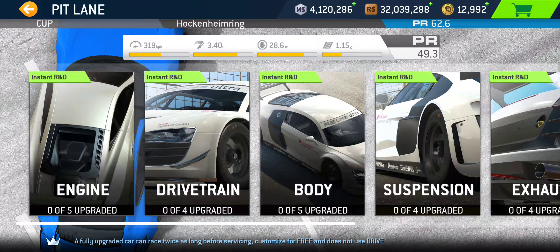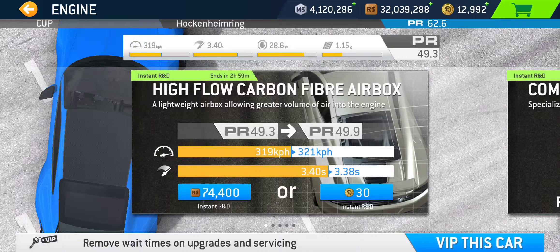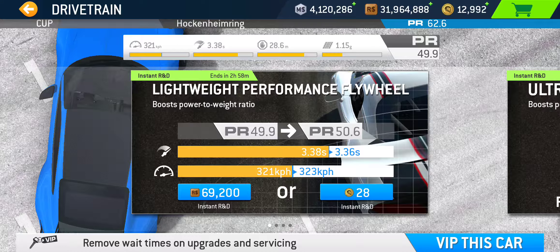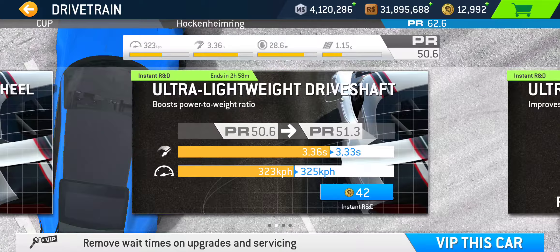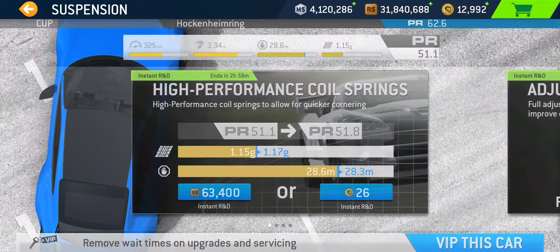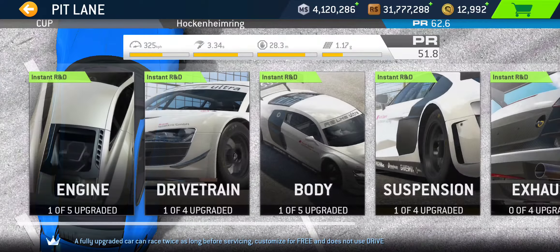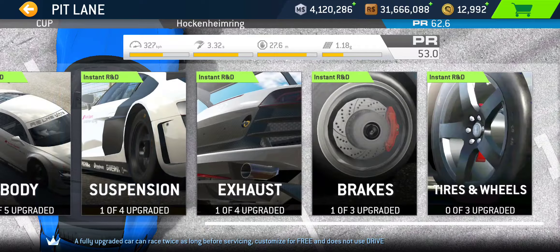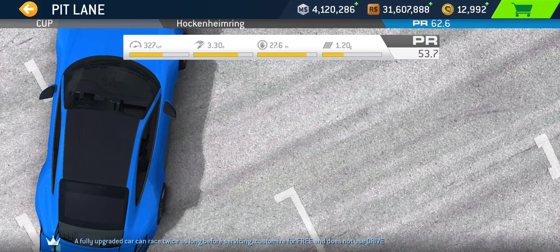Let's use the gold to get that done right away so we can dig into the details a bit more. As you can see, there is a three-hour instant service and instant R&D on those racing dollar upgrades. Base PR is 49.3, maxing out at 66.8. Let's get into the series itself.